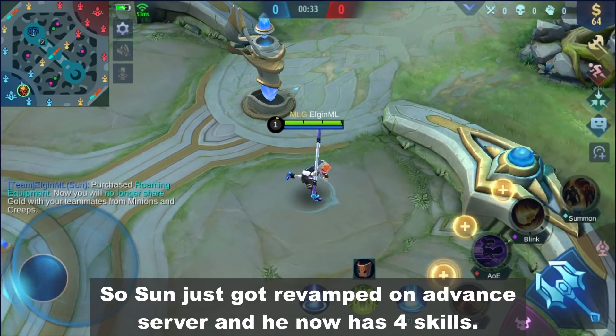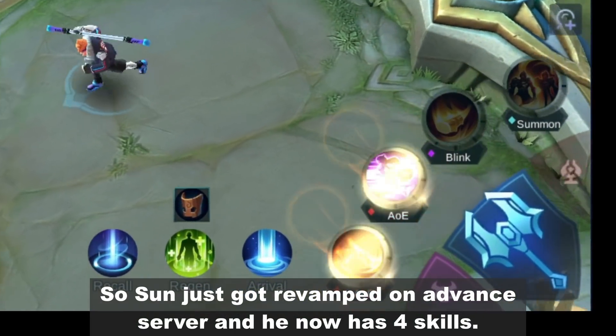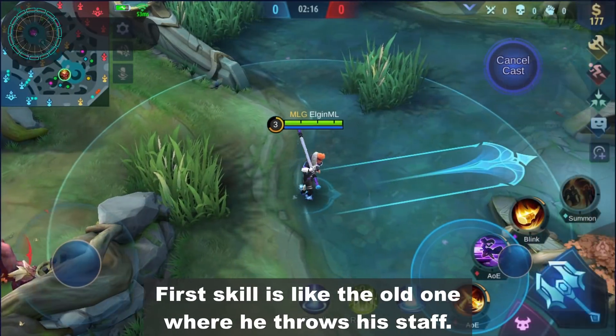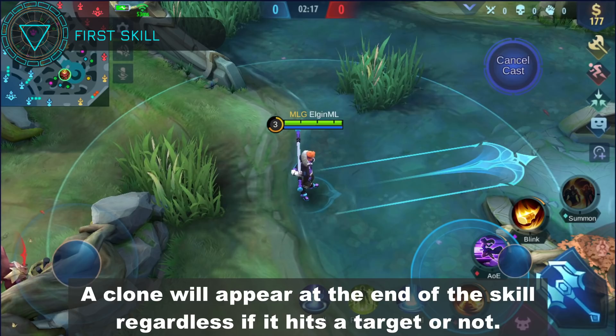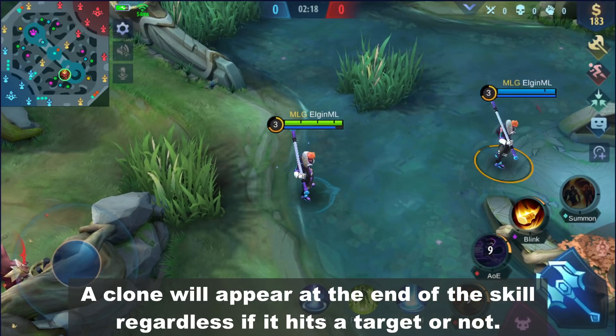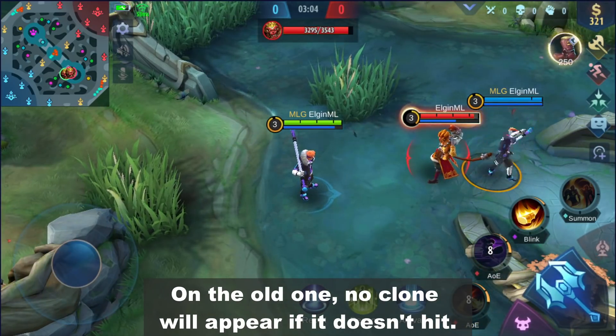Hey guys, what's up. So Sun just got revamped on Advanced Server and he now has 4 skills. His first skill is like the old one where he throws his staff. A clone will appear at the end of the skill regardless if it hits a target or not. On the old one, no clone will appear if it doesn't hit.